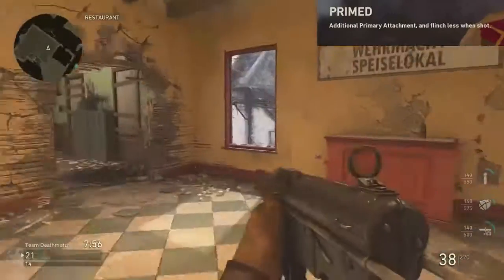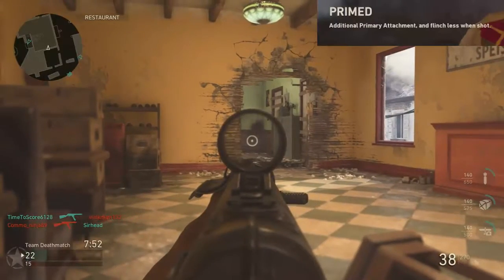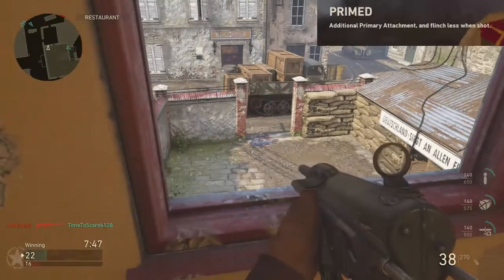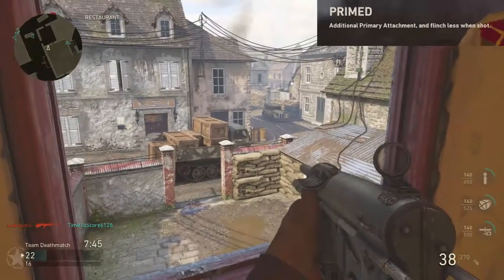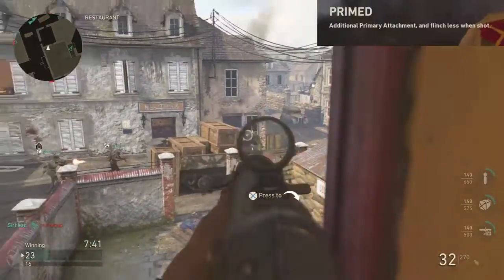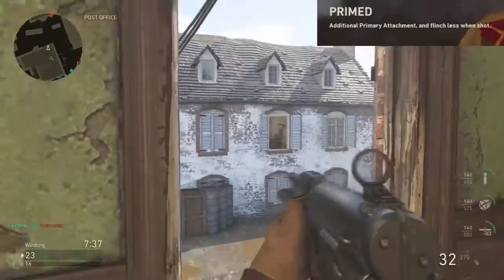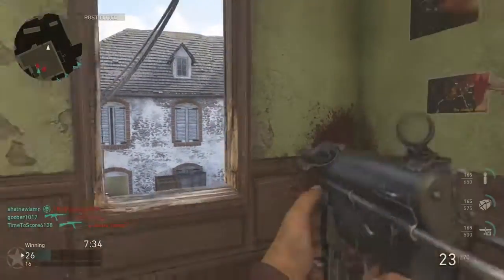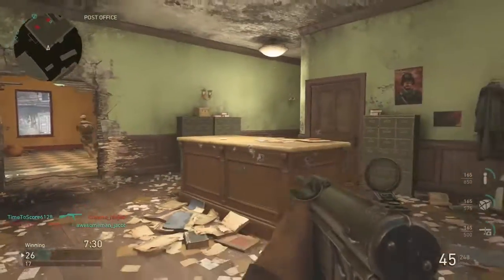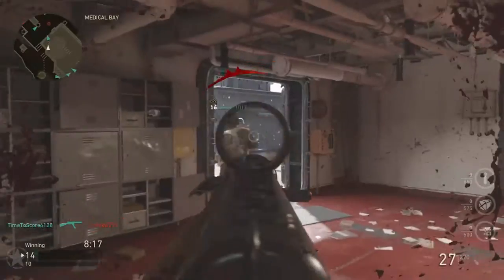The best part about the Primed basic training is the second part: it says you flinch less when shot. Flinch in Call of Duty is awful — when you get shot your gun shoots way up in the air, and flinch is really bad when you're trying to go into a back-and-forth gunfight. Using Primed will allow you to flinch less when you're shot, so that you can keep your aim on your enemy's body and not up in the air.